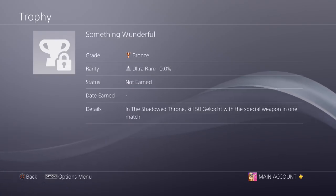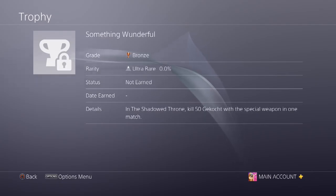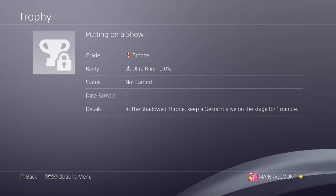The next one is called 'Something Wonderful' — in the Shadow Throne, get 50 Geckochen kills with the special weapon in one match. I honestly don't know how to pronounce that word and I haven't seen the map yet. But since the trophy is called 'Something Wonderful,' we know it involves the Wonder Weapon — I'm guessing that new lightning electric gun we've seen on the trailer.